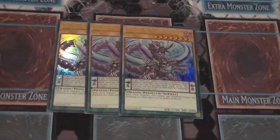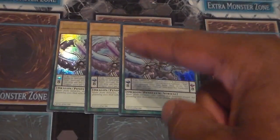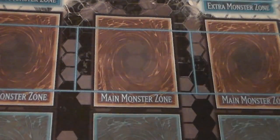Here's the new one: Odd-Eyes Arc Pendulum Dragon. It's a vanilla that has a super cool flavor text — 'This valiant and beautiful dragon has gleaming eyes that reflect an arc drawn in the sky.' I think that's actually what comes out of Sky Iris instead of regular Odd-Eyes Pendulum Dragon. And if an Odd-Eyes monster you control or a card is destroyed by battle or card effect, you can special summon an Odd-Eyes monster from your hand, deck, or graveyard — a great way to recur resources, especially great for bringing back Odd-Eyes Vortex and things like that.